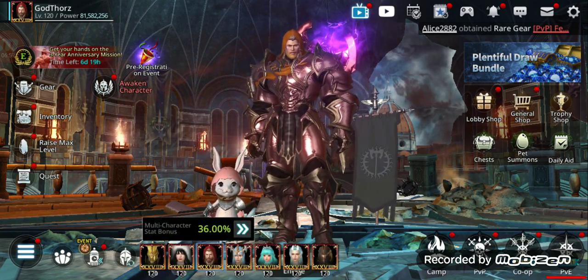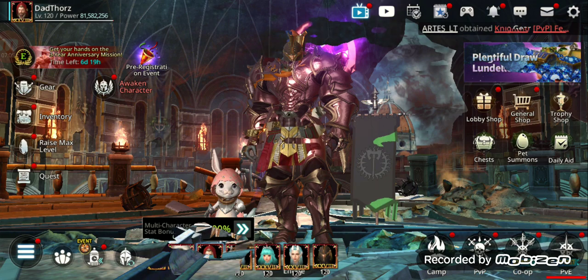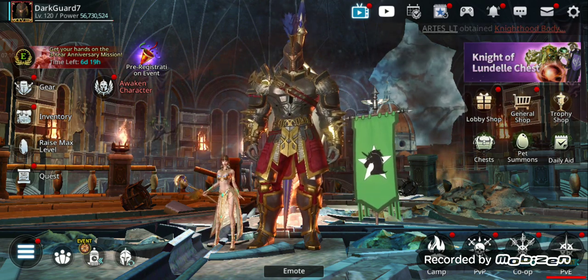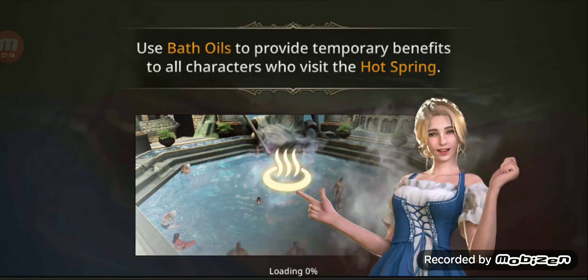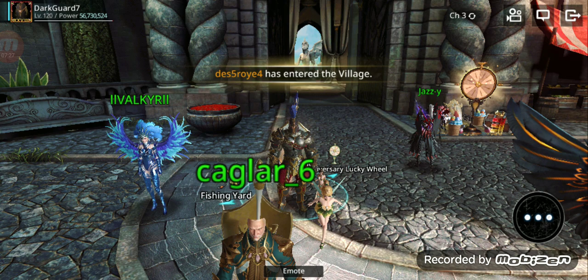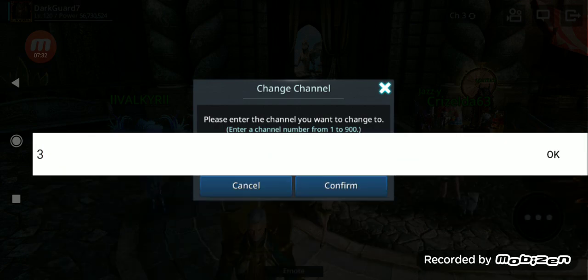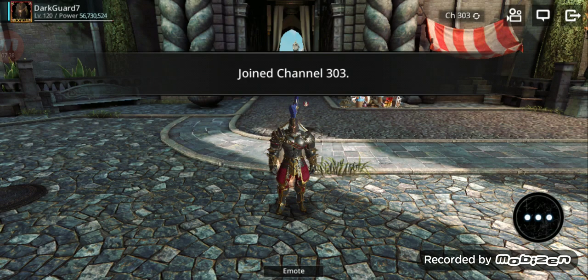Now let's go on another character — the Guardian. I believe he's one of the strongest. He might not be the strongest, but he's good because he has the healing skill. Normally with this one I go to the Jacuzzi. If you want to get the best buffs, switch the channel. I'm gonna show you which channel — at least on EU server — has the most, usually the highest buffs. That's channel 303. I noticed channel 303 has the highest chance to get better buffs in Jacuzzi.